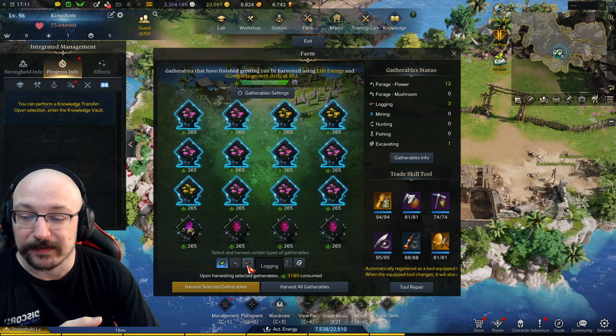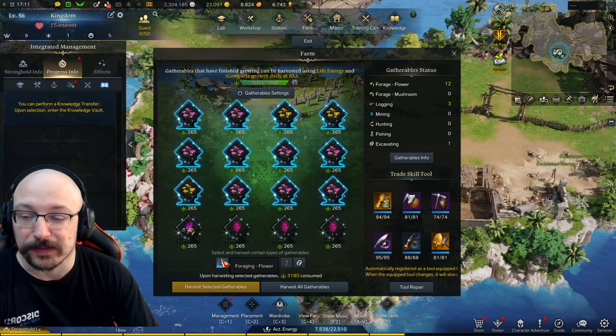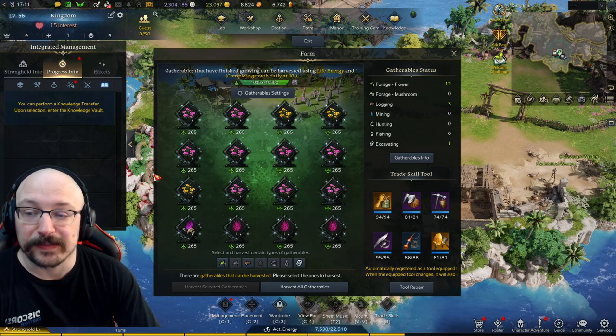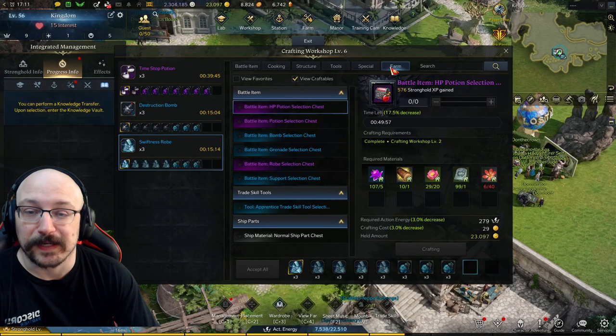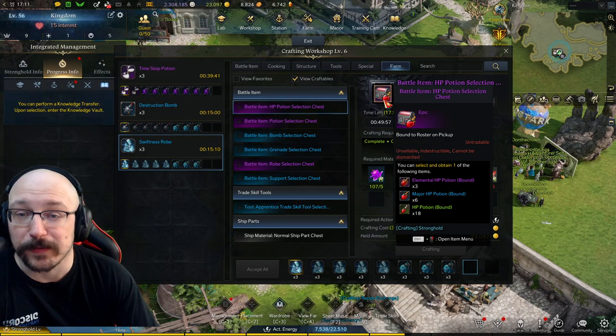Then you can gather all of them. You can select the different types of gatherables you want to collect, so if you only really want flowers today, you can just click that - it's pretty straightforward. All of the things that you use for this are only usable in the workshop in the farm section, and these are all going to be bound to you when you make them.